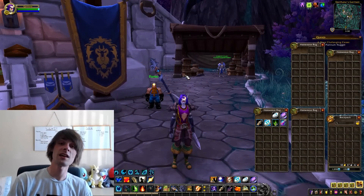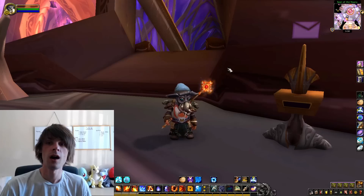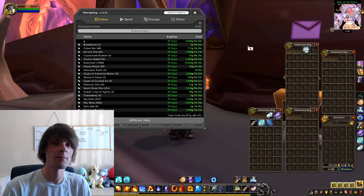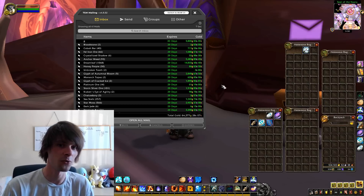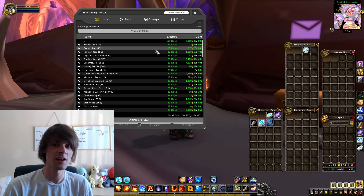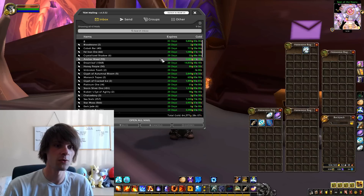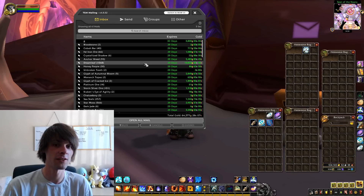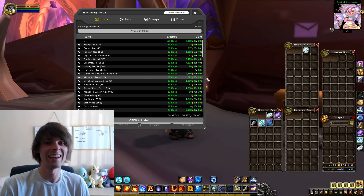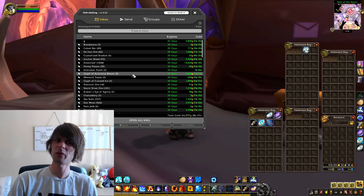The gold for the day — with our extra 5,800 gold added — is 64,377 gold. The things of note: we sold 66 Fel Iron Ore for 1,088 gold; we also sold 93 Anchor Weed for 5,483 gold; and 1,068 Dreamleaf for 14,833 gold — not bad for half an hour. We also sold a Glyph of Autumnal Bloom for 2,849 gold.